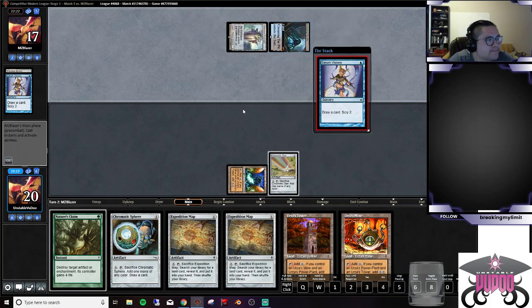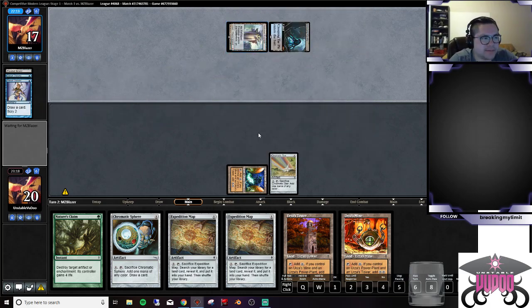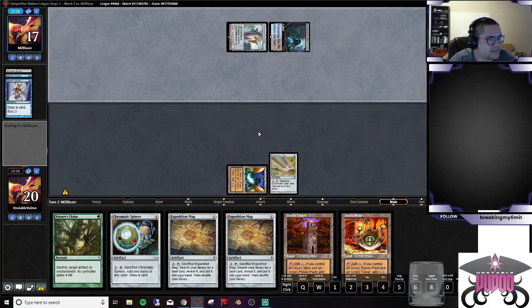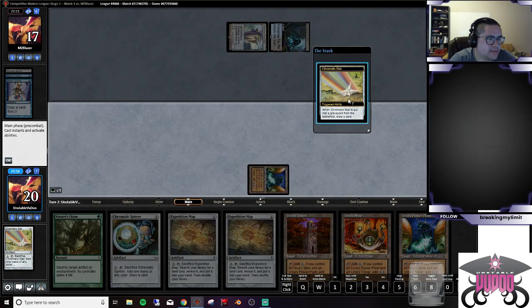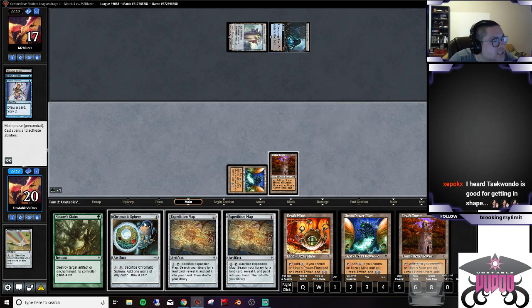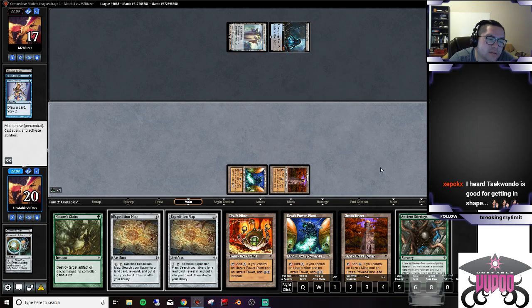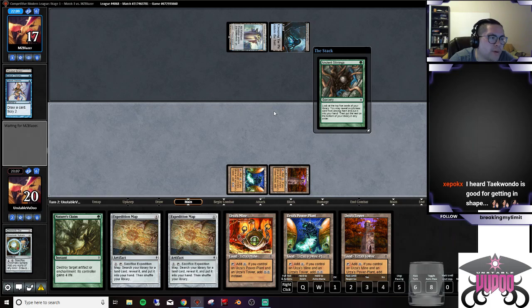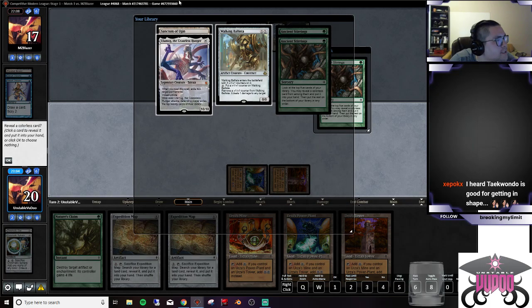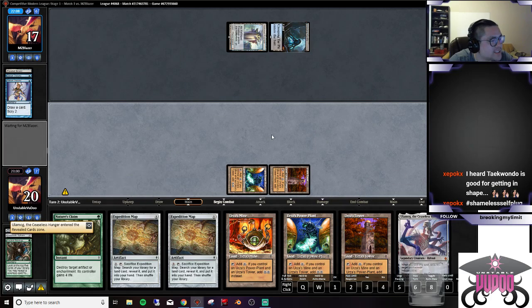Good old extended border. I would really just like to draw a relevant card here. Come on — Stirrings. I'm taking this because we can cast it turn four. You heard Taekwondo was good for getting in shape — honestly I've really wanted to get back into it. The biggest thing holding me back is I just don't have time.